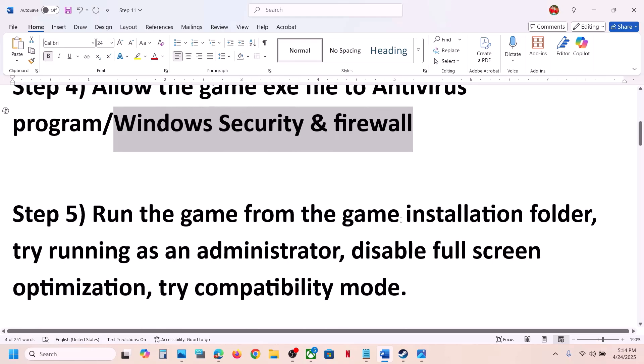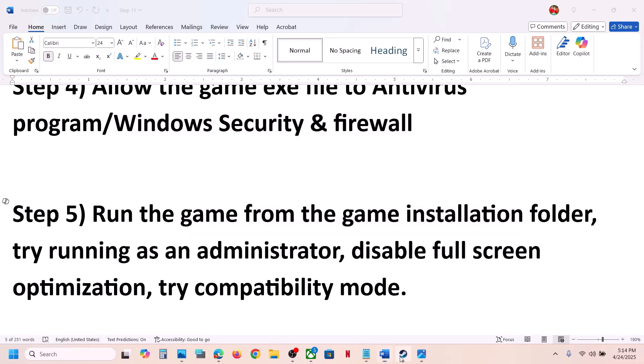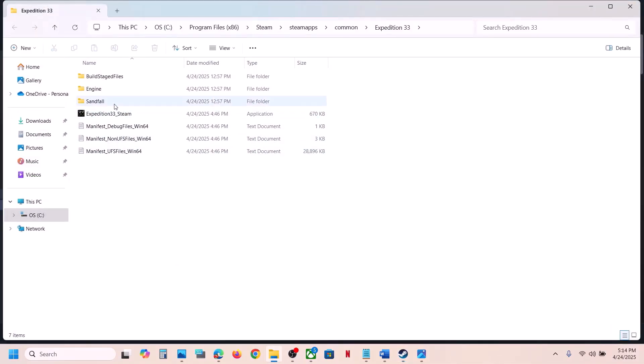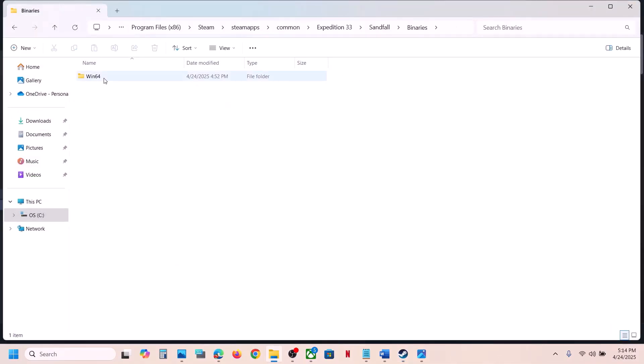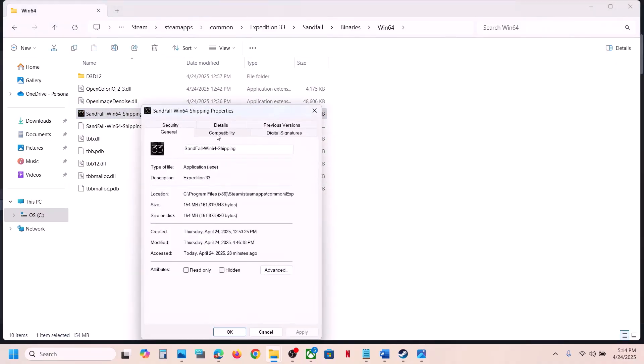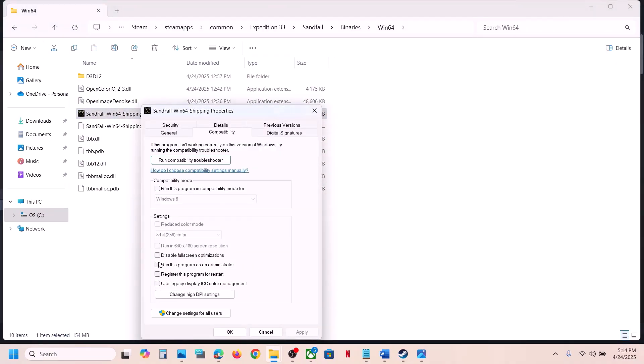Once the game is added, launch the game and check. If still not working, the next step is to run the game from the game installation folder. Go to Steam, right-click on the game, select Manage, click on 'Browse local files.' Open the Sandfall\Binaries\Win64 folder, select the exe file, right-click, go to Properties, go to the Compatibility tab, and check the box which says 'Run this program as an administrator,' then hit Apply.